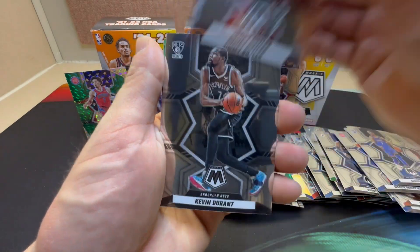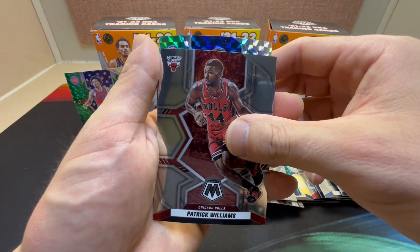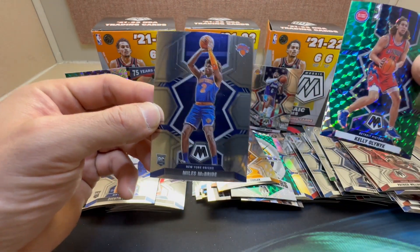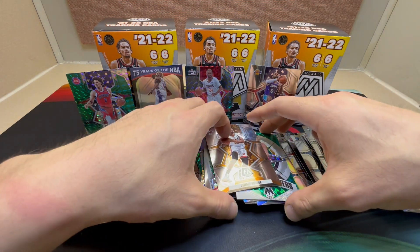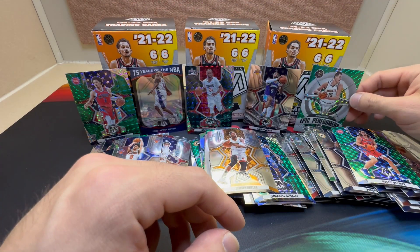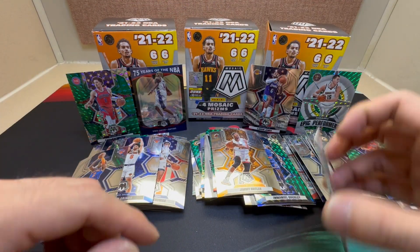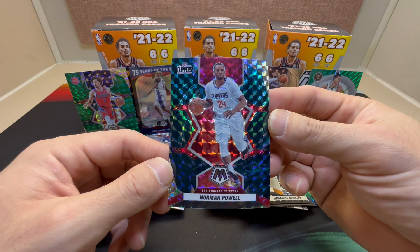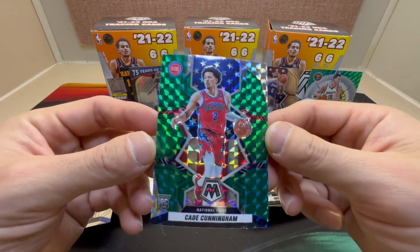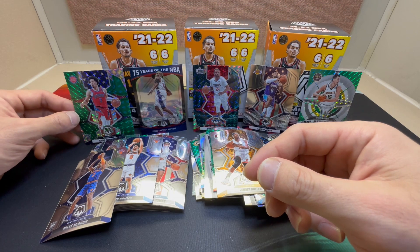Jimmy Butler, Kevin Durant, Tim Hardaway Jr., Patrick Williams, a Piston Kelly Olynyk, and our final card is Miles McBride to round it out. Not bad! I really like this insert especially now that it's in Mosaic. Got one just like that with LeBron on National Pride. And as I dropped it — we pulled another Genesis, Norman Powell for the Clippers! Nice 75 Years NBA of Vince Carter and Cade Cunningham on the green Mosaic National Pride. Thanks for tuning in — have a good one!